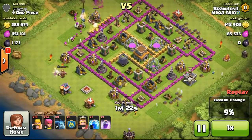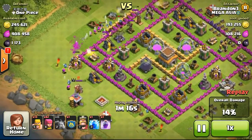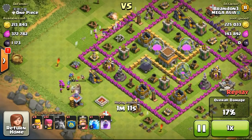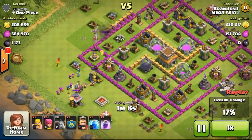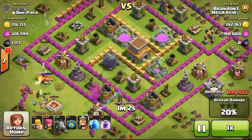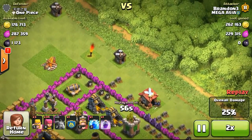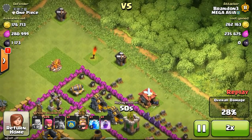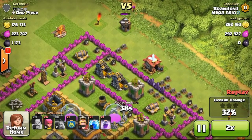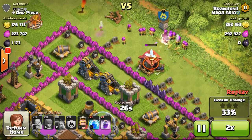Carrying on with this attack — there's a lot of loot available so definitely going for it. It's not a very difficult base, but the elixir storages in the middle aren't easy to access. I just need to take out the gold mines on the outskirts first, then slowly make my way to the remaining gold mines. I'm dropping two archers on the two builder's huts to clear exposed structures so my troops won't get distracted.